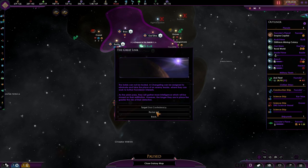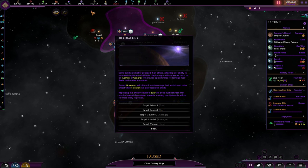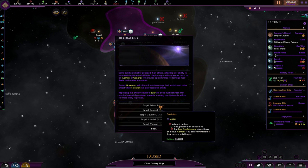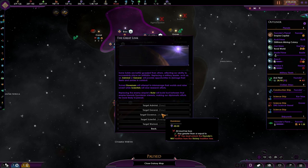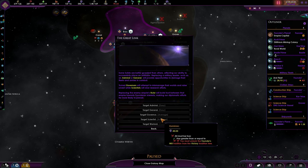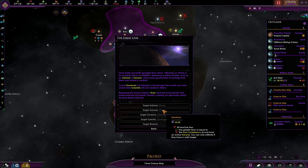We can actually replace a solid leader — let's go for the Dorsai. It will cost us influence. But we must unlock the Founder Will tradition from the Victory tradition tree, so even though I would like to do this, I can't.